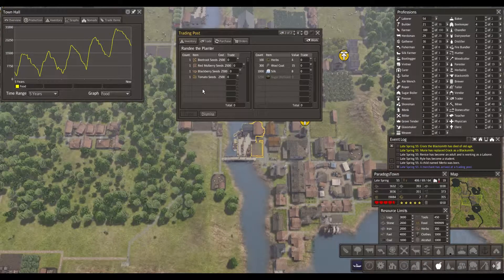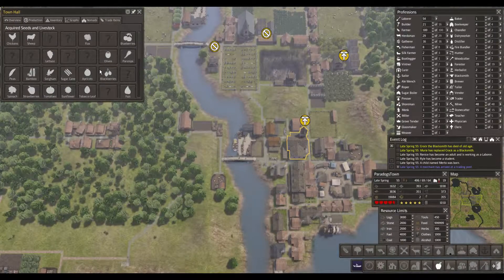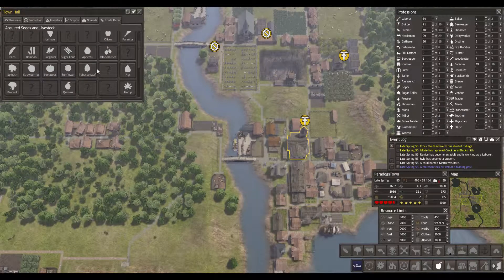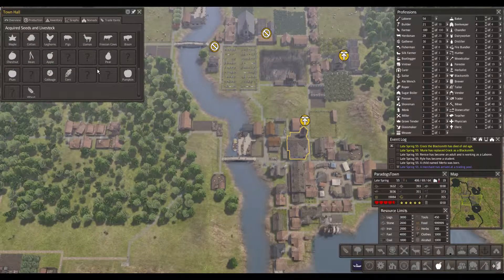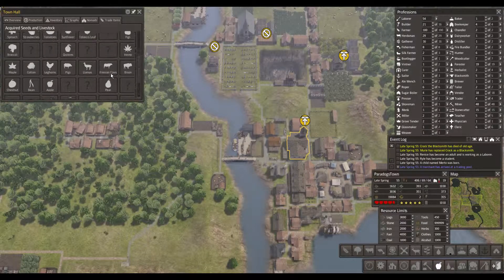So we got tomato, blackberry, red mulberry and beetroot. I know we have tomato and blackberry. I'm not sure about red mulberry and beetroot. Nope, we don't have any of those two.